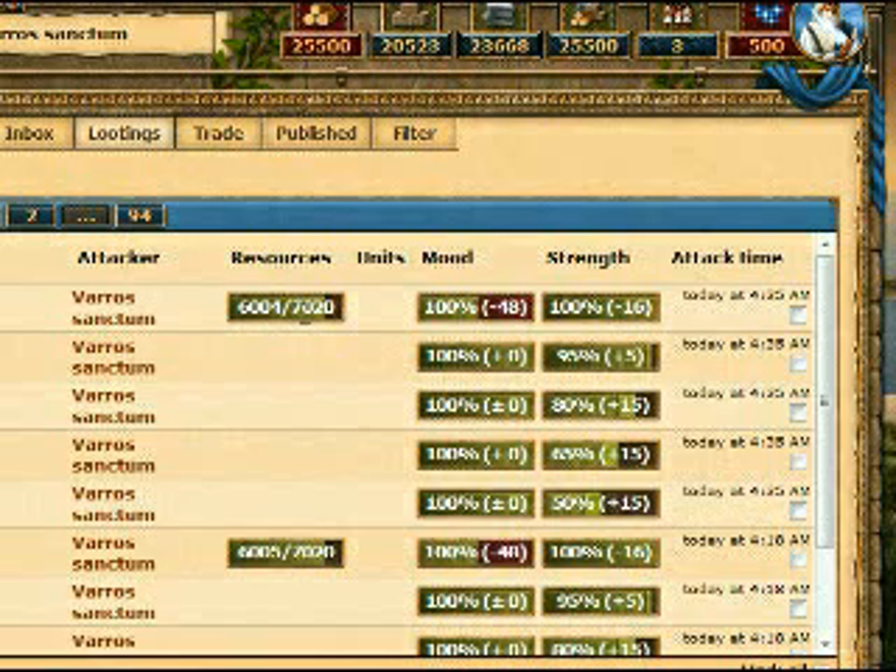I got 7,000 resources all in one go. That's how you do it, people. This is Krixus, alliance founder of Heroes of Laro, and this is farming for dummies.